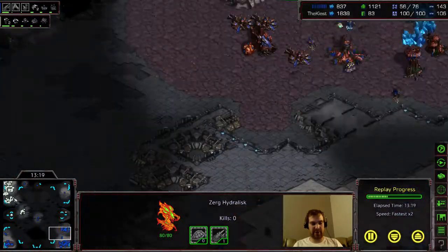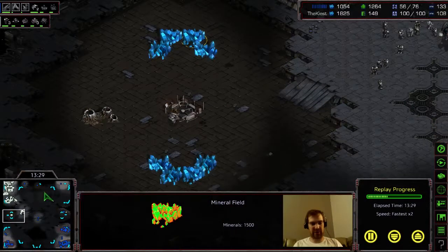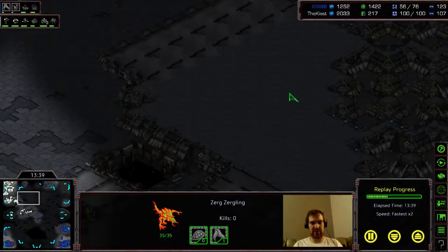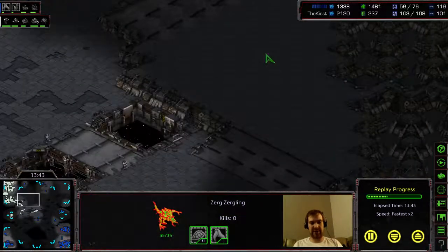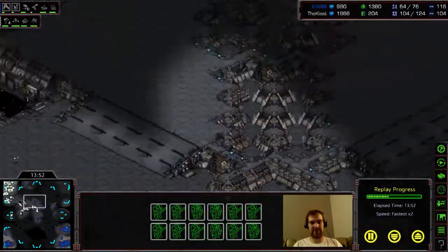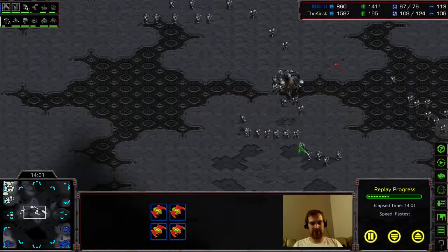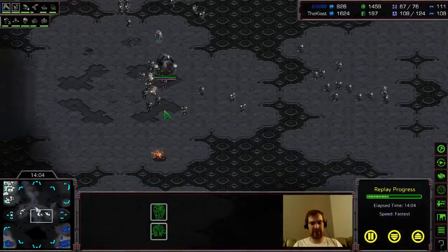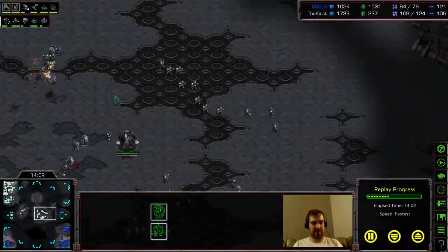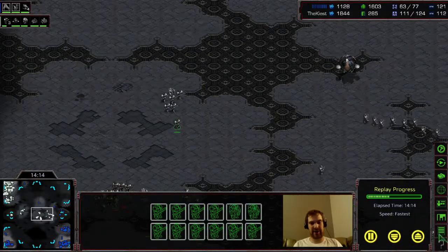He knows that he kept my third expansion slow and that I chose a riskier third — it's a lot harder to defend this one than that one. But he's kind of already got someone waiting so he knows when this comes in. Because if he can get this high ground, it's harder for me to defend, so I have to control pretty much this whole space here.